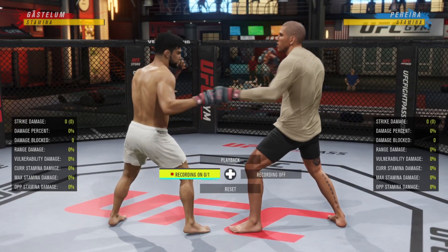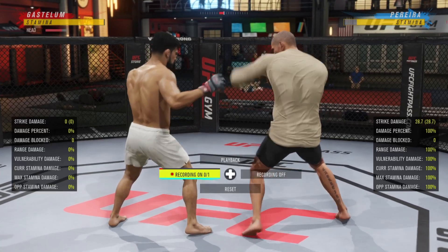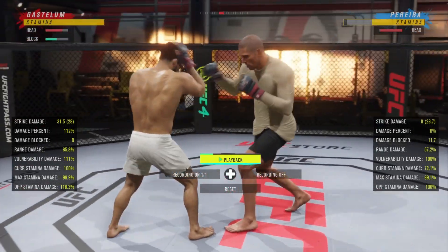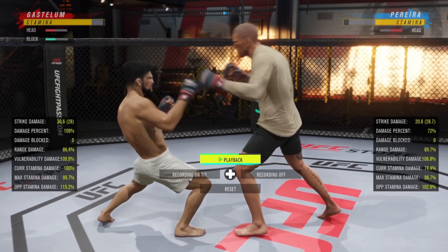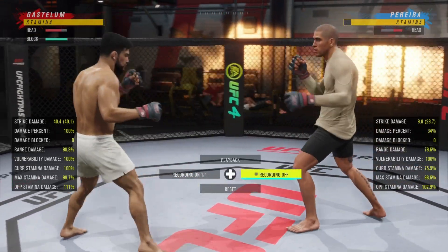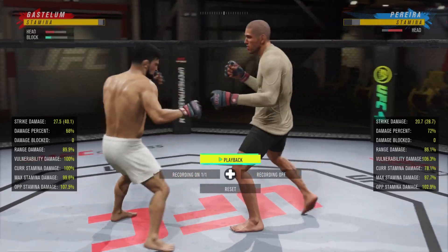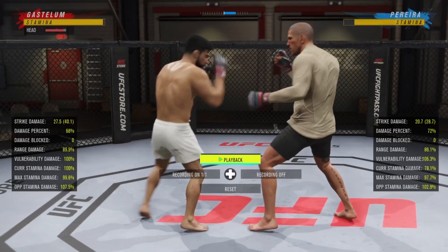The best way I feel to use this technique is trying to hit it in the middle of a combo, because there are a lot of combos that have a hook in the middle - like straight, lead hook, straight; or straight, lead hook, uppercut; or straight, lead hook, hook, hook. The reason this can do so much damage is not only do you get the counter damage from the lead hook counter, but you get the vulnerability damage from hitting them before the third strike.